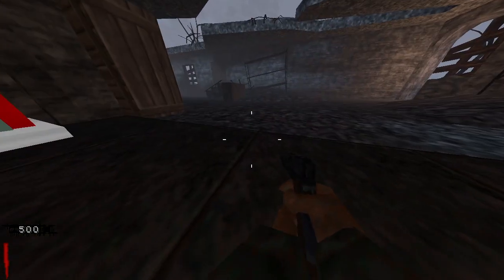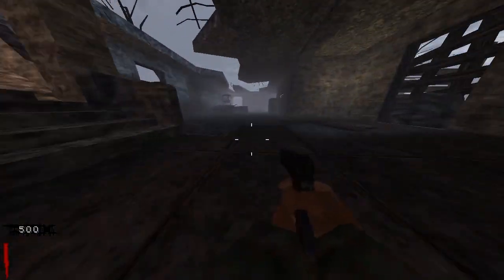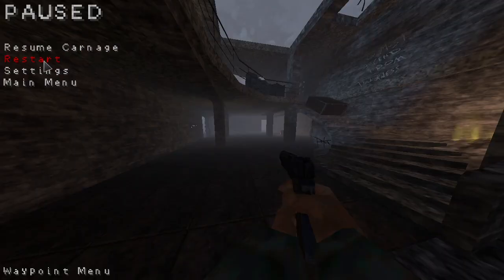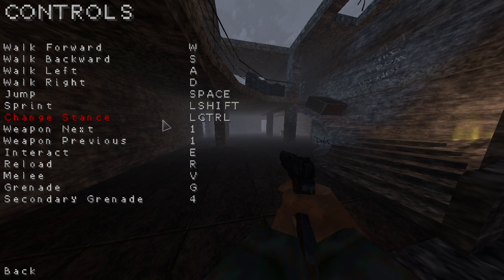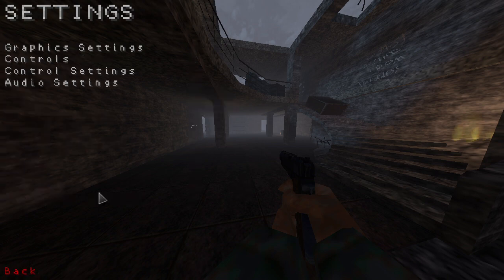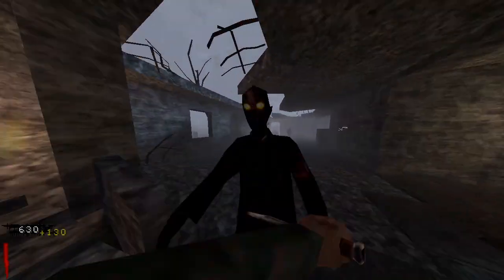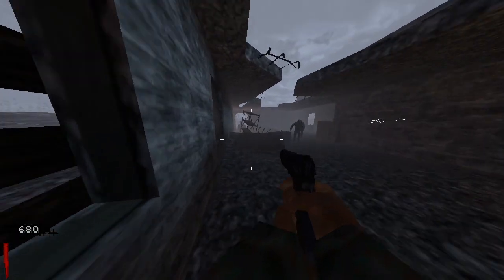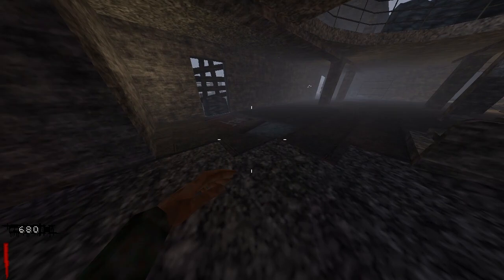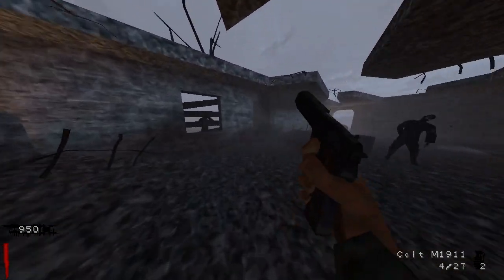Oh snap — I can go prone! I didn't know you could dolphin dive! I've been playing this for a few days and didn't know that. The default keybind for changing your stance is Left Alt, which I think is a horrible keybind. I'd recommend Left Control or C. I've played my fair share of FPS games and most of them use C or Control for changing stance.